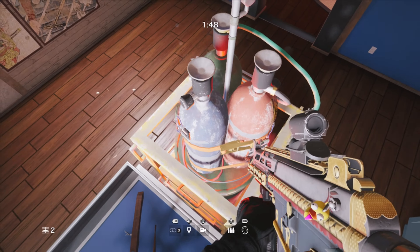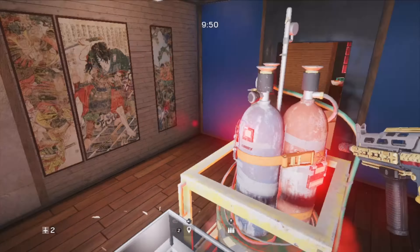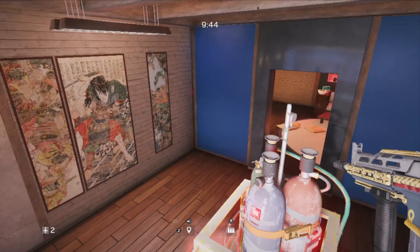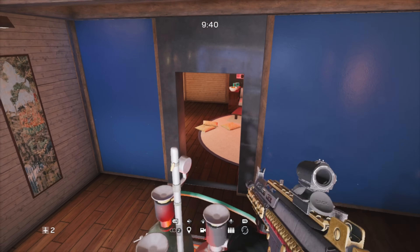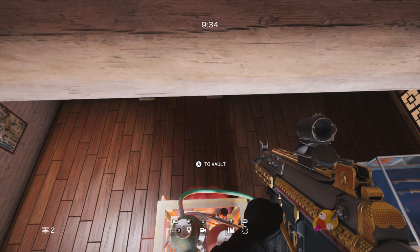This part will take a bit of practice, but once you get the hang of it it's not that difficult. Once you get on top of the bomb, you need to crouch and then look up and try to find a vault sign, then vault. I kept doing this bit wrong because I didn't crouch — I was just trying to do it standing up. But if you want to get it a hundred percent of the time, make sure as soon as you get on top of the bomb you crouch and then vault.